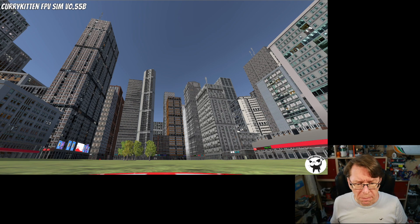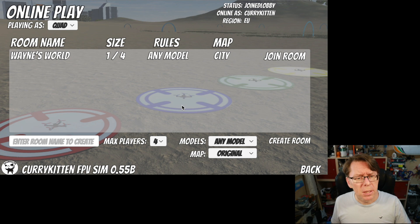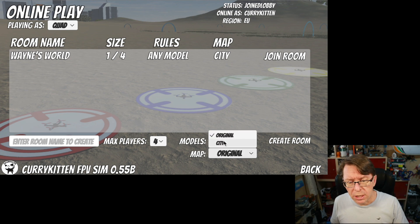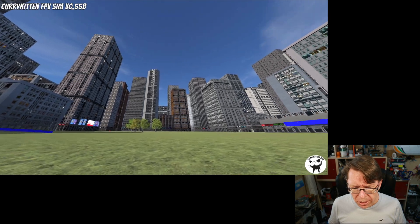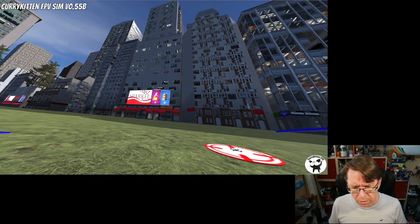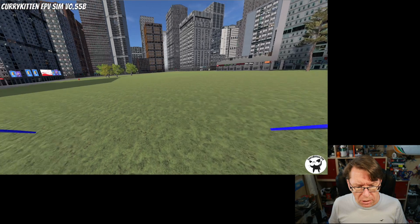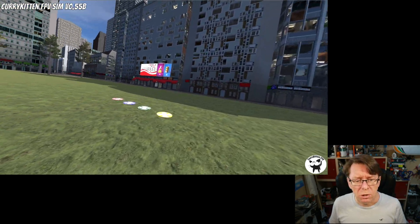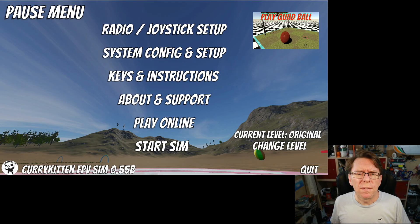Most importantly, with this new level you can play it online as well, so now you've got the choice of where you play. If we head to the online section and join the lobby, you should notice two things: here's my other system called Wayne's World playing the city, and you've now got a drop-down for the map so you can select the original or the city when you create a room, or obviously join a room in progress. We've got the normal four-player support and you can play a mix of quads or planes, just as per normal — lots of places to chase around and stuff.